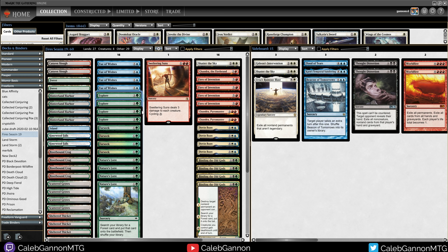We have all these mana accelerants so that ideally we mulligan to go turn 2 accelerant, then cast a 4-drop on turn 3. Ideally that 4-drop will be Fires, and then we can go like Fires into one of our other good 4-drops. And then from there, we go and win the game.